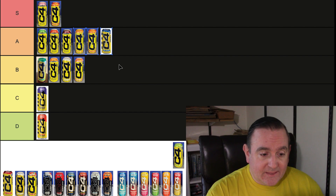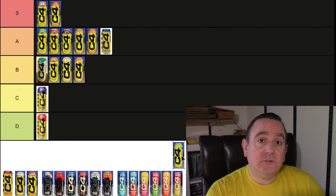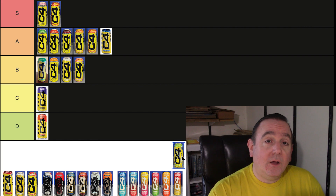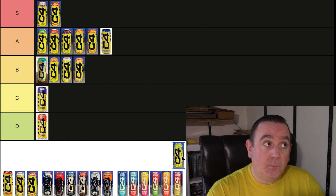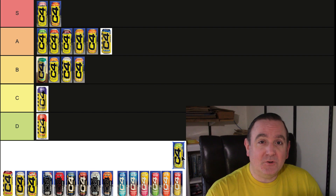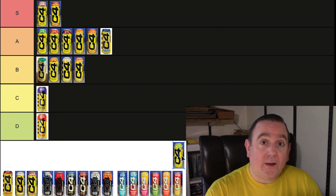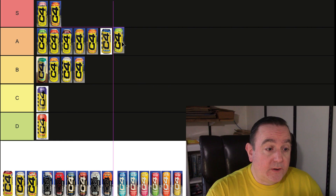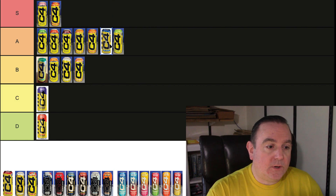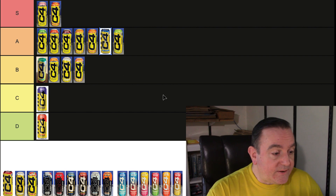Continuing on, we're going to the Sourbatch Brothers, which was a really, really great flavor. It was out before Ghost Sour Patch Kids, and when it came out I thought C4 should collab with Sour Patch Kids because it tasted like the green lime Sour Patch Kids. I think Ghost might have already had the patent in the works, so they couldn't get it and named it Sourbatch Brothers. It's a really good flavor and I have no idea why it was discontinued — it's going right up to the A tier.